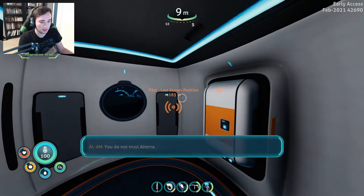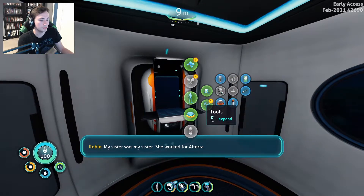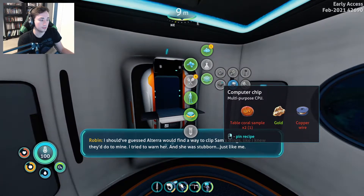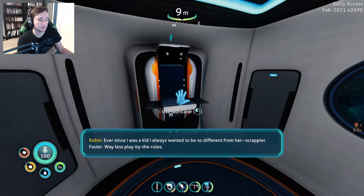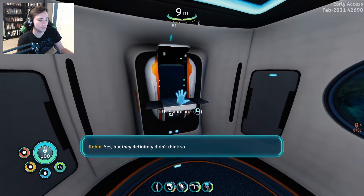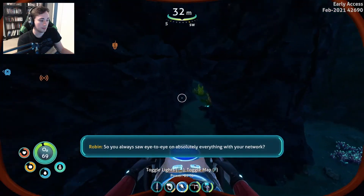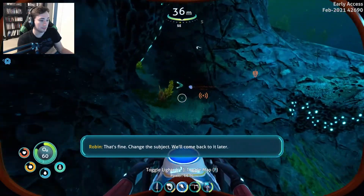I'm getting a call from Alan. You do not trust Altera? No. Neither do you. But your sister was Altera. My sister was my sister - she worked for Altera. My people do not perceive a difference - we are what we work for. Well, Sam wasn't. I should have guessed Altera would find a way to clip Sam's wings. I tried to warn her, and she was stubborn, just like me. Ever since I was a kid I always wanted to be so different from her - scrappier, faster, way less play-by-the-rules. Was Sam working in the best interest of Altera? Yes, but they definitely didn't think so.